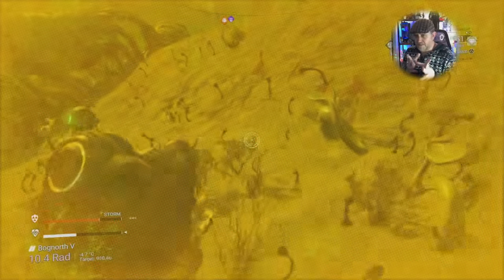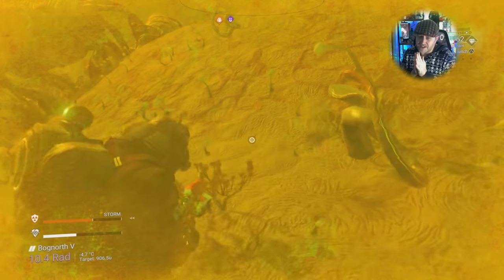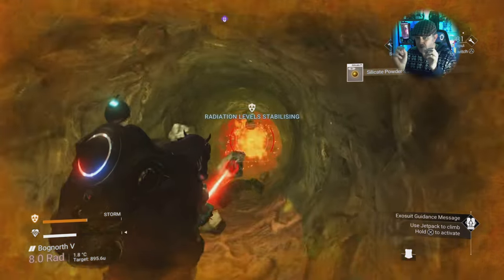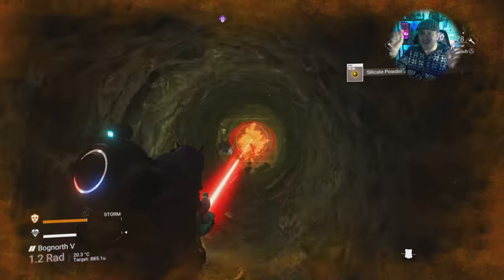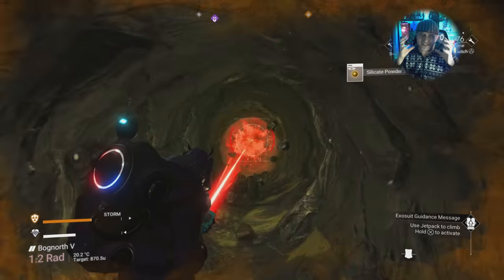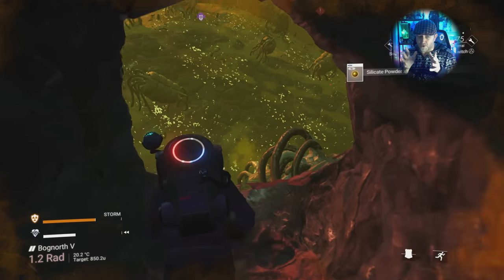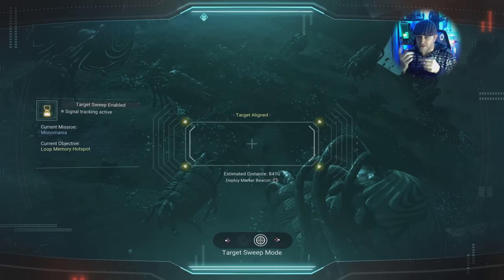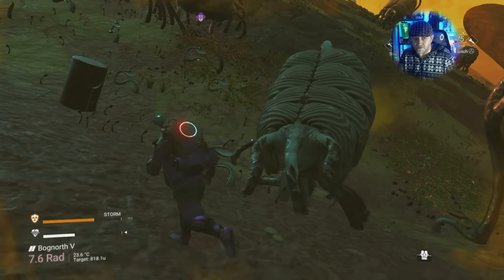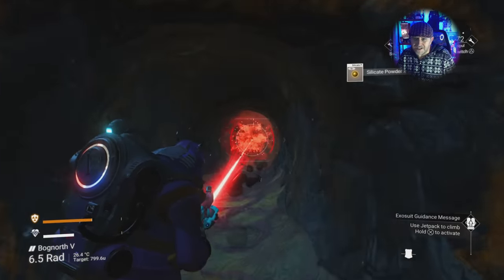I usually do expeditions in the phases they get presented in, but this one I actually planned. I looked at the badges and thought: I can do that one at the same time as this one, that reward will help with that objective. So I would say plan this one out — go into the menu, take a screenshot or photo of the badge list, study them, and go at it with a plan. Because you don't want to get caught short.